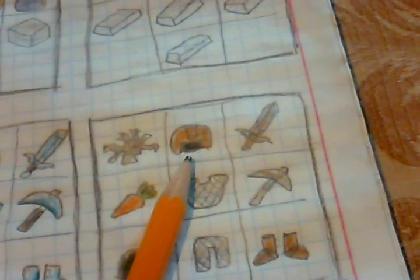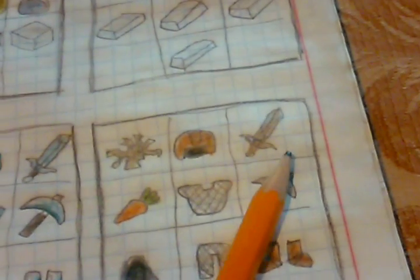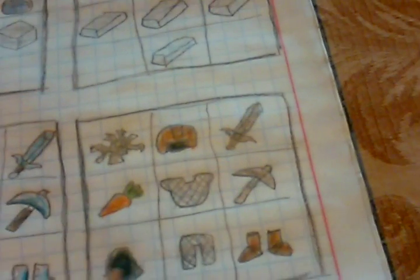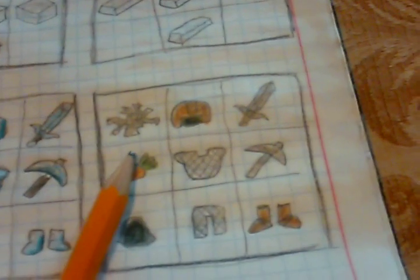Well, hat. Wood sword, wood pickaxe, coal, carrot, and a diet bash.